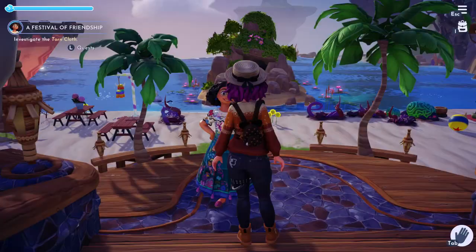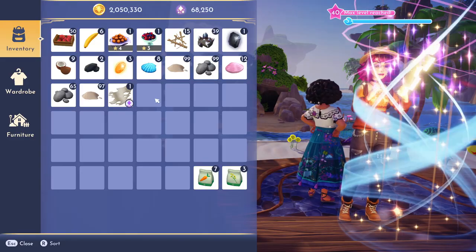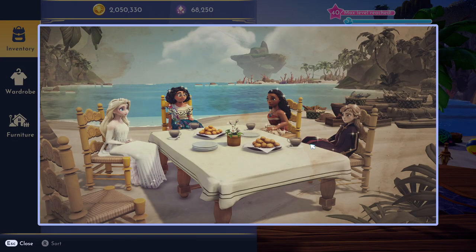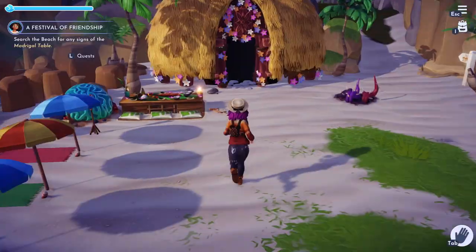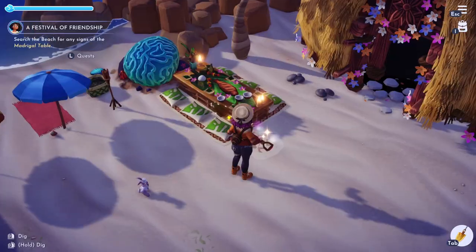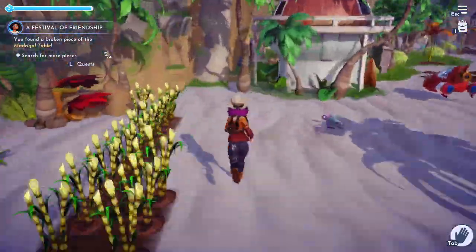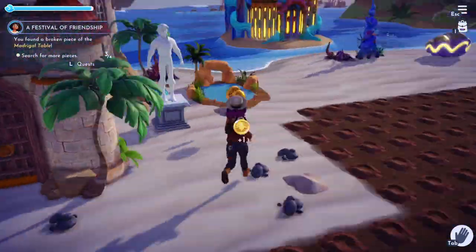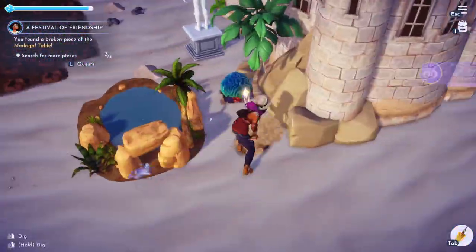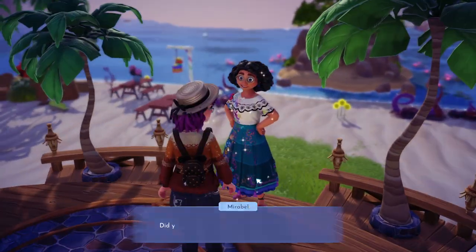Her next friendship quest will be at level 10. Once you get Mirabelle to level 10, talk to her. She'll give you this torn cloth — go into your inventory to inspect it and it'll pop up a memory. Then talk to Mirabelle again and you're going to have to search the beach for the missing pieces of the table. Two of mine needed to be dug up and two were just sitting out in the open, so just run all over your beach until you get all four.